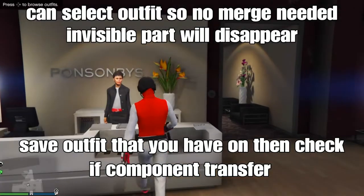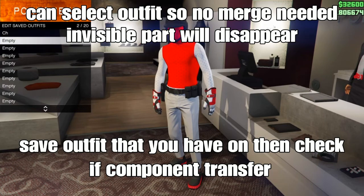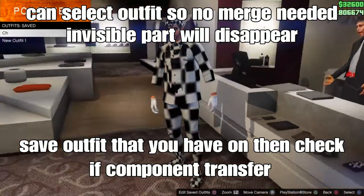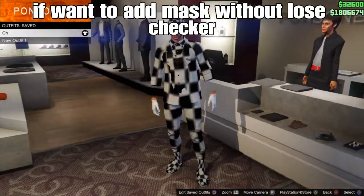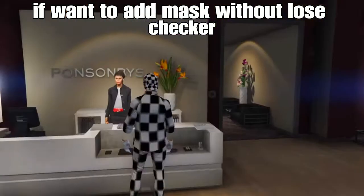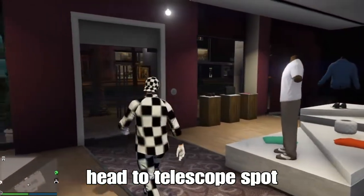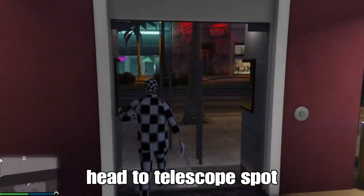From here, set your outfit that you have on to keep, then check the component transfer. The visible part of your arms may disappear, but that's okay — the outfit will still look good. If you want to add a mask to your checker outfit without losing the checker, you can do the telescope glitch. I'll show you how to do that in the next clip — head to the telescope spot in your apartment or near the beach area.